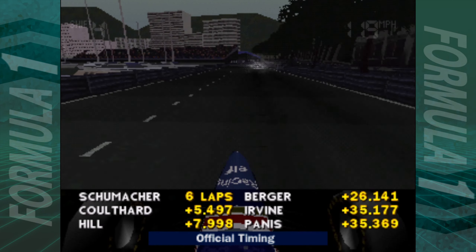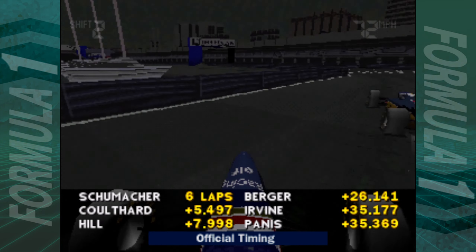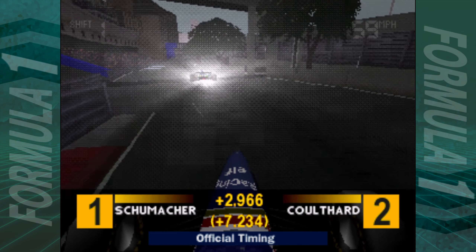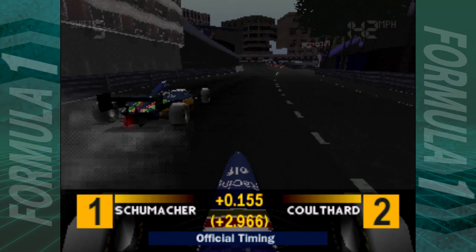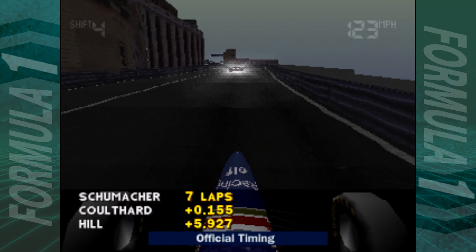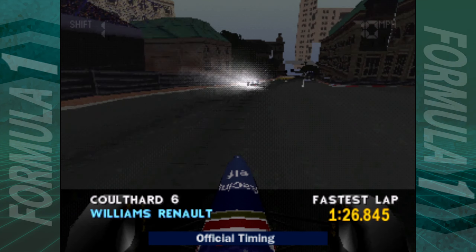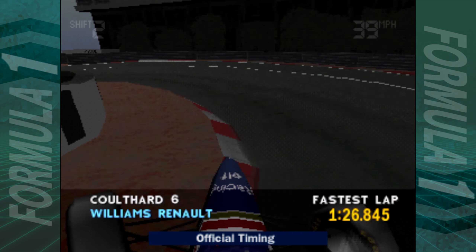That's what I wanted to do the previous time — cut the chicane. Come back here, Schumacher! I want a Benetton wing for my collection. And his wing's gone. That'll promote Hill into second and should be another one-two for the Williams team, which means good points for the constructors' championship.